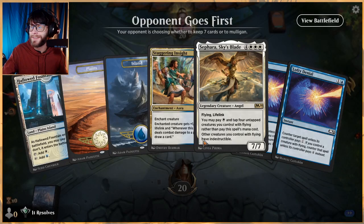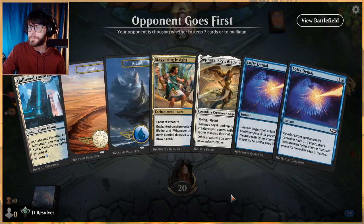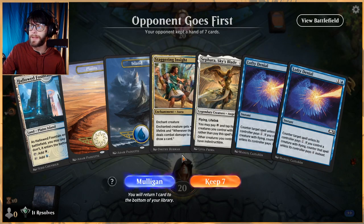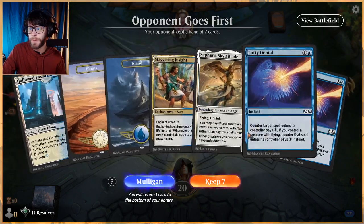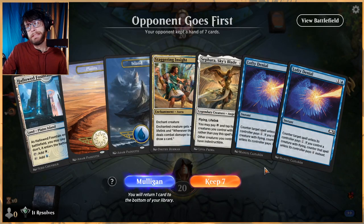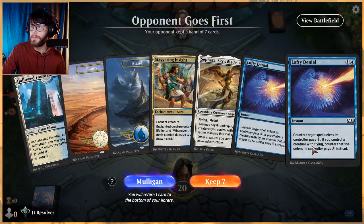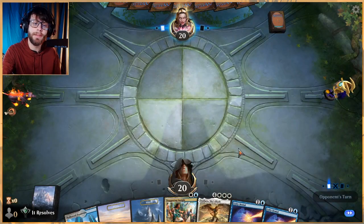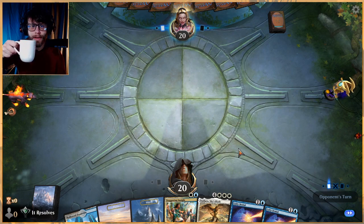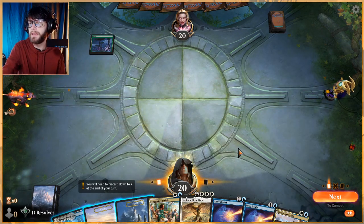The first video didn't quite go as planned — it was a little rough. But I think this version has a much higher chance of getting there. This is a bit of an odd opening hand. The Lofty Denials are good but only with creatures with flying. We have Staggering Insight and all the lands we could ever need. We're on the draw, so let's try it — it might be a mistake, but we're going to go for it.